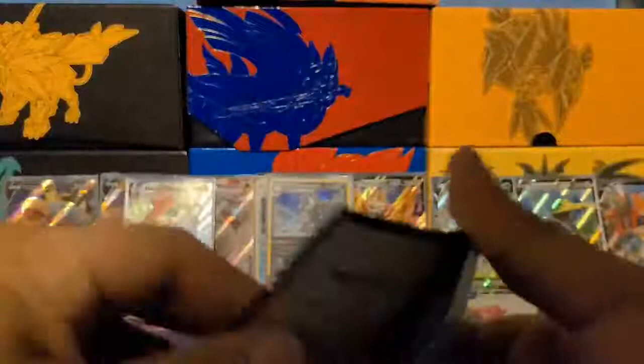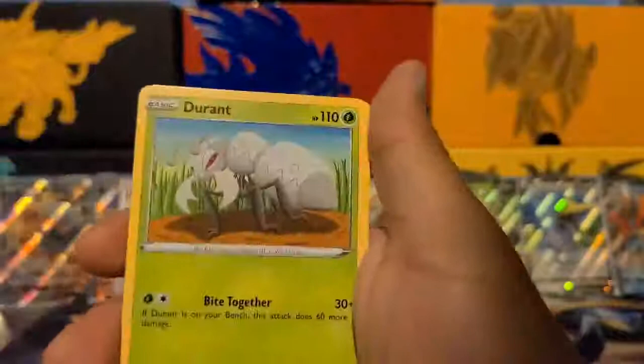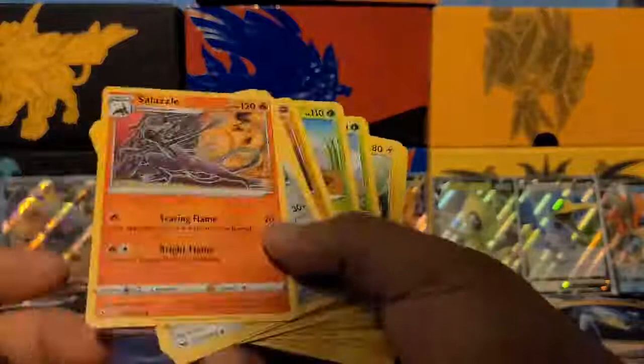If they're green code cards I'll do them quickly. One, two in the back — we got Sobble, Pincurchin, Blipbug, Toxicroak, Deino, Rhydon, Munchlax, Energy Switch, Bisharp, and Salazzle — wait, what? This was a reverse holo and one of these was the rare — I don't know which one. Let's open up a few more. Green code card — one, two, three, then two on the back. We got Blipbug, Rhydon, Goldeen, Roselia, Bisharp, Pokémon Catcher, Haunter, Durant, and Munchlax.